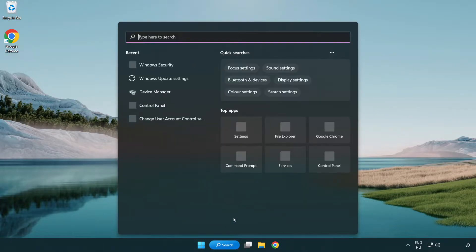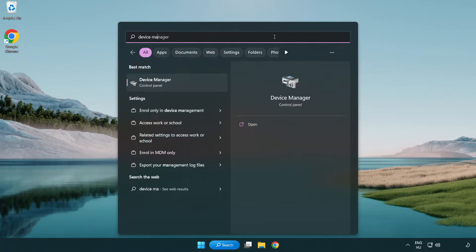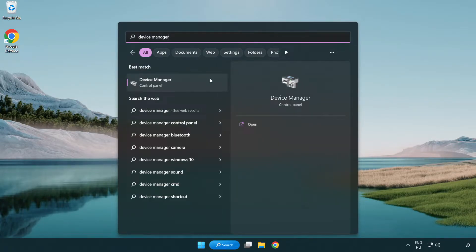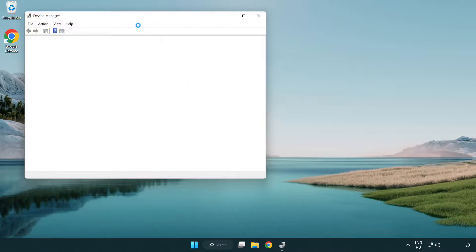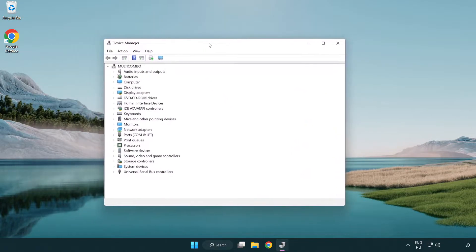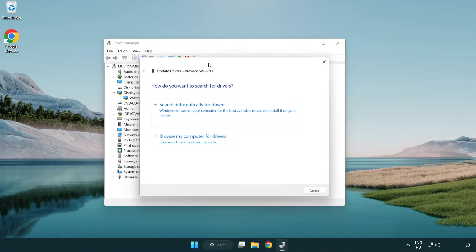Click the search bar and type Device Manager. Click Device Manager. Click Display Adapters and select your display adapter. Right-click and select Update Driver. Search automatically for drivers.